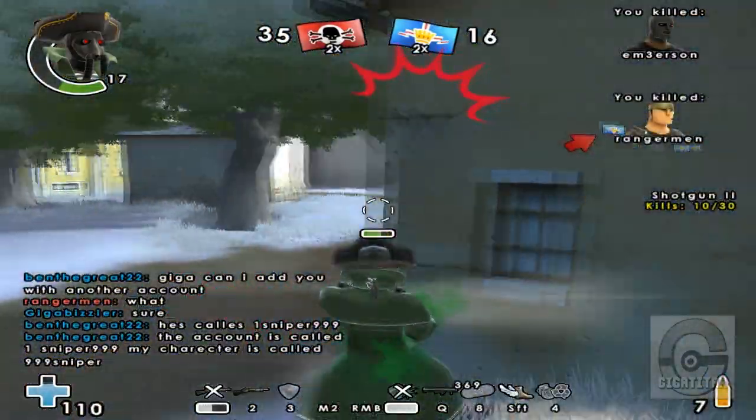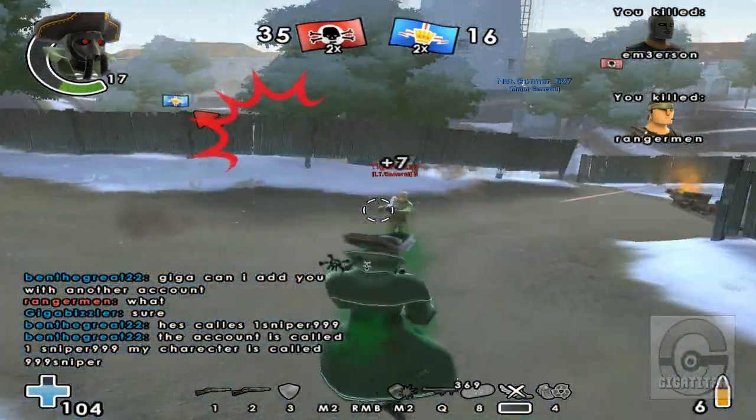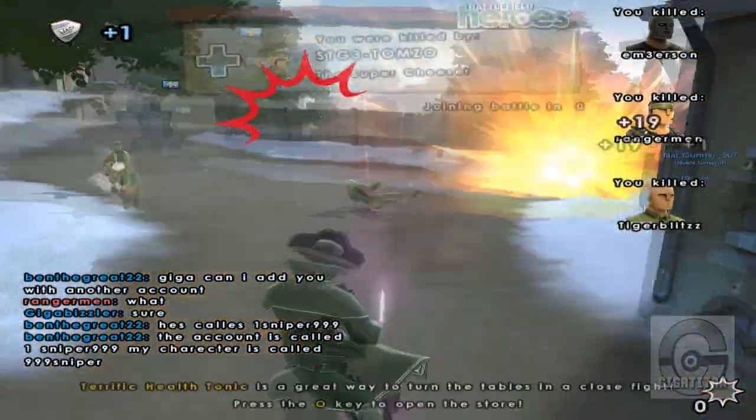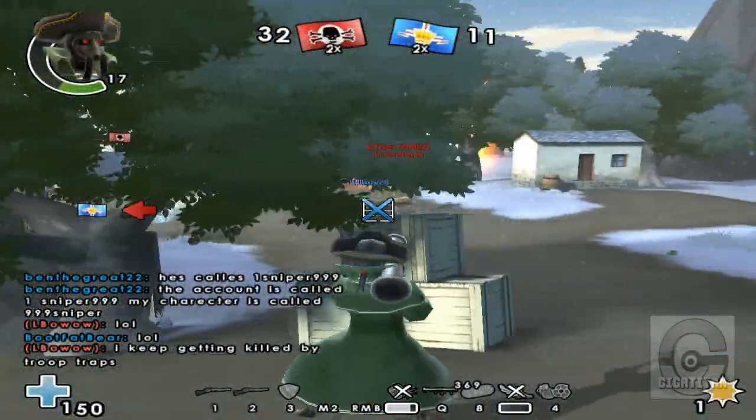The short-range shotgun, though, you're going to need to be very close to use this effectively. You can use the RPG or the Dragon Cannon in this combo — use them in tandem — and switch between the RPG, then follow it up with the long-range shotgun while mid-air. Pretty much leave them helpless.